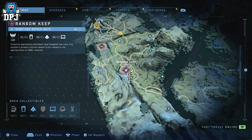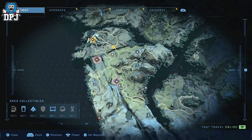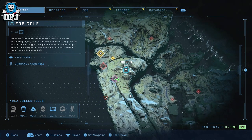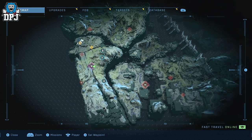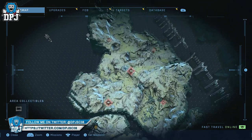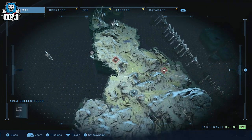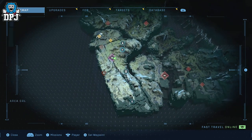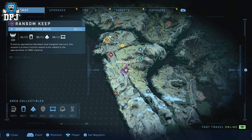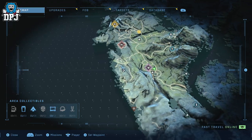The Ransom Keep area is literally right next to Fab Golf. This is the area you land at once you complete the outpost mission — you fly from Outpost Harmonious all the way down to here. There are five collectibles: a Spartan Core right there, and four audio logs.